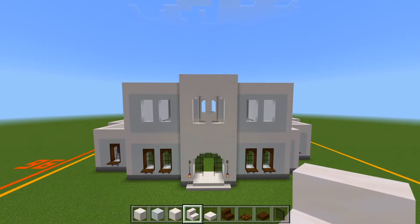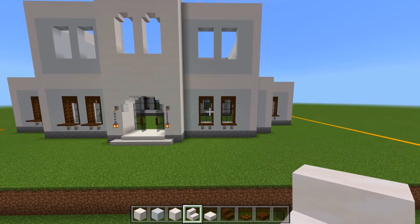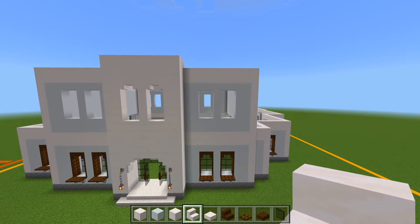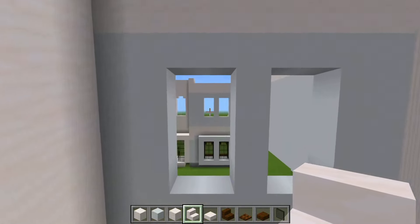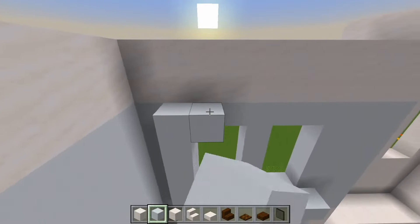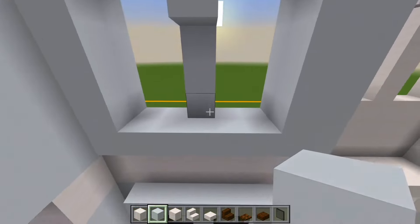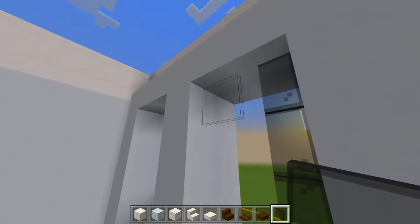Let's start adding all the detail for the windows now. You can see how we have these windows on the first floor — we're going to be doing the same thing on the second floor at the front as well. If you remember how we did it, we'll start with the white concrete. We'll have a layer along the outer edge and then the space down the middle. We'll fill this layer in with black stained glass panes.